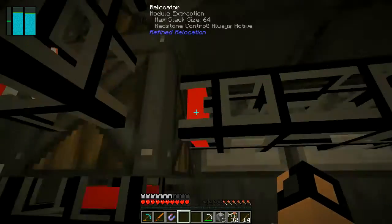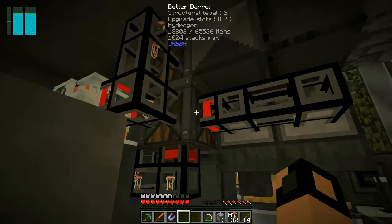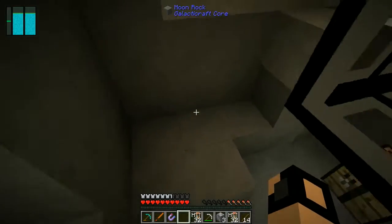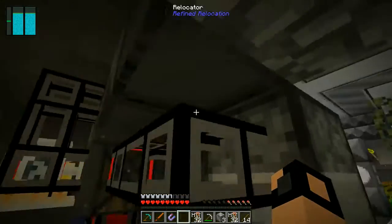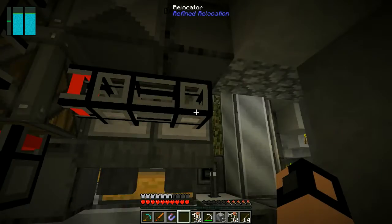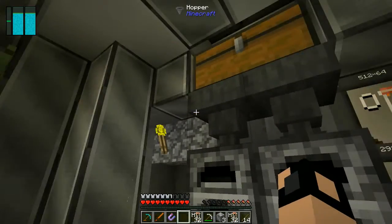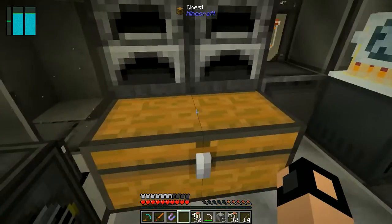You'll also have a whole lot of leftover hydrogen. What you can do is put another module extraction hooked up to the side of this better barrel, with two relocators attached to these furnaces. Whenever you take any hydrogen out, it will automatically put more hydrogen in. It sends a signal to the better barrel saying it needs more hydrogen, so it sends it.